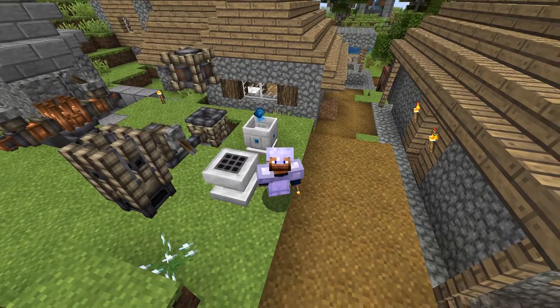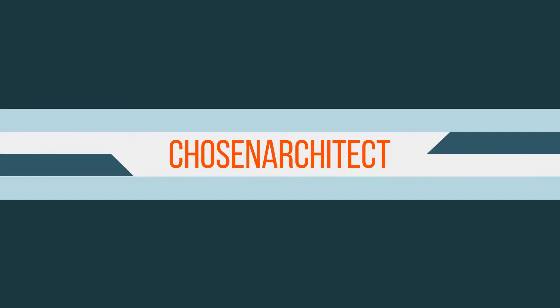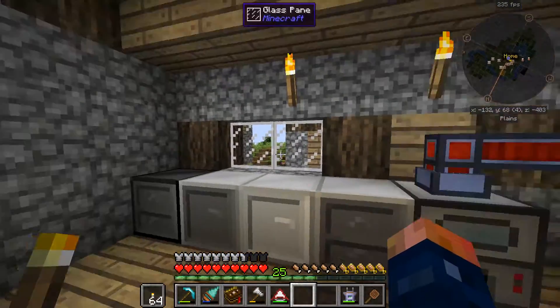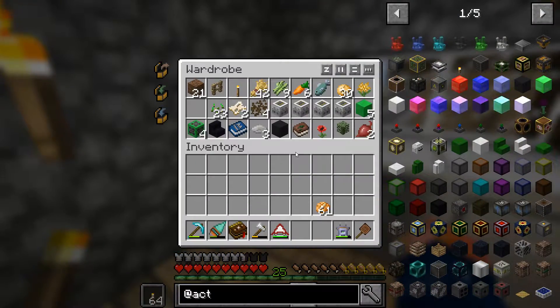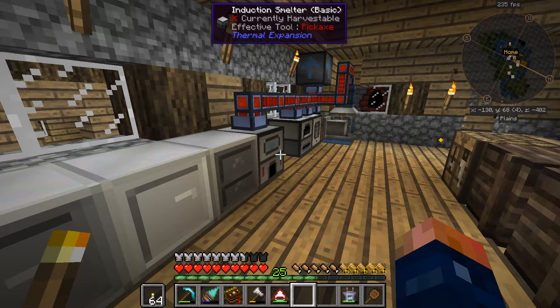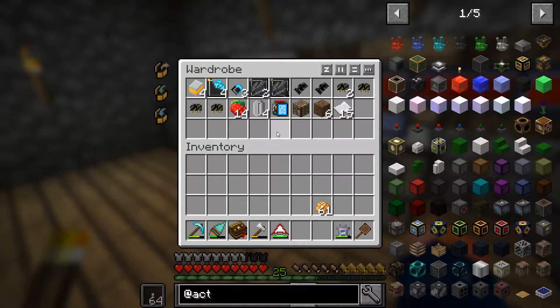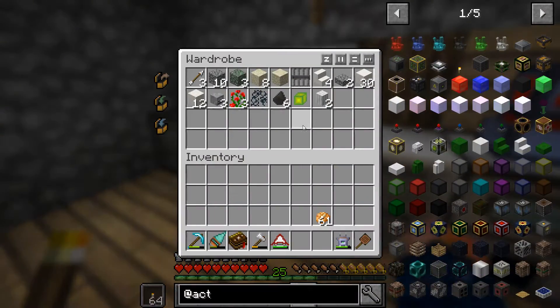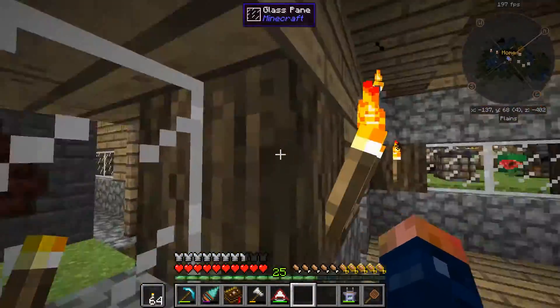Hey guys, welcome back. This is Chosen Architect and today we're gonna be diving into Astral Sorcery. I know it's been three days now — we went on vacation, had a lot of fun. Went to Nashville, Tennessee — if you don't know, it's called the Music City. Really fun. But today we're gonna go ahead and get back into Minecraft.